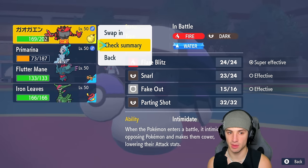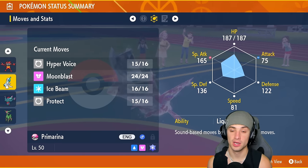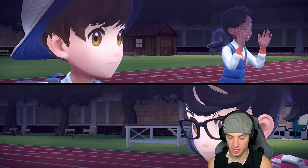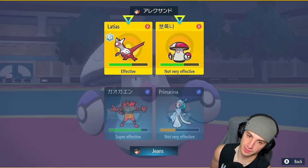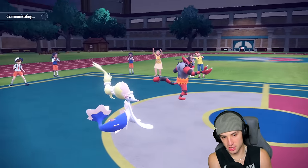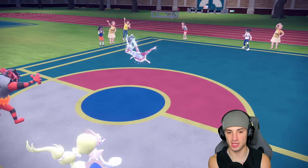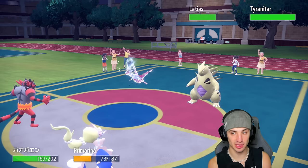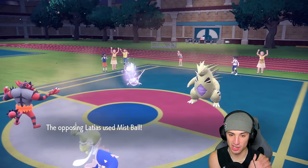Snarl drops both their special attacks — big time! Checking speeds: Incineroar at 107 is faster than Primarina, which is good because now I can just Flare Blitz. Going Flare Blitz and Hyper Voice again. They end up withdrawing Latias and bring in Tyranitar. As long as Primarina gets off a shot that's massive. Mist Ball flies — Primarina goes down. That could have been such a big turn for us.